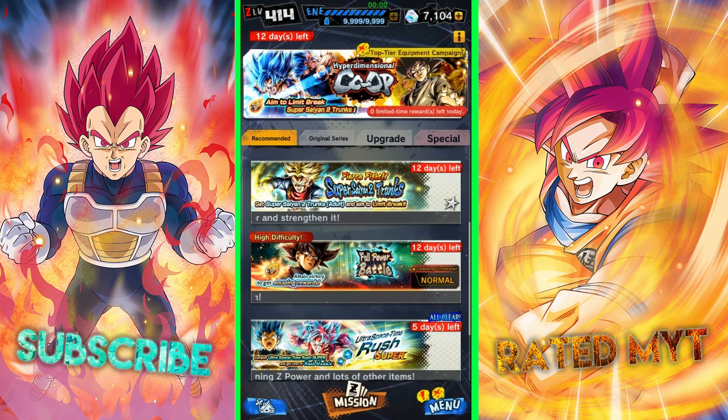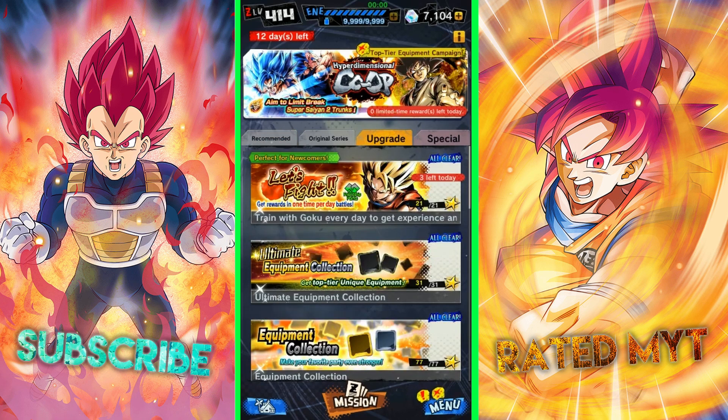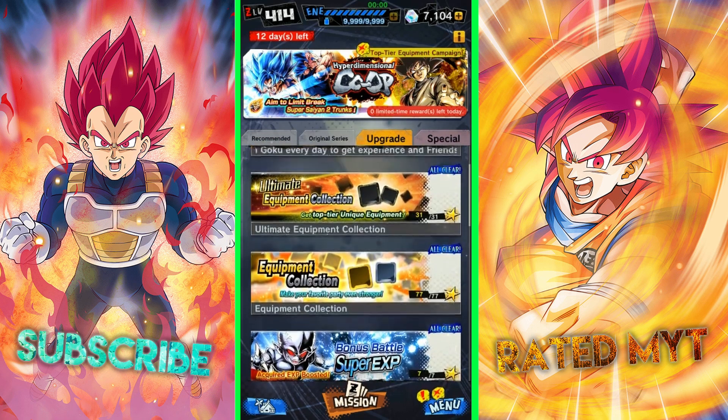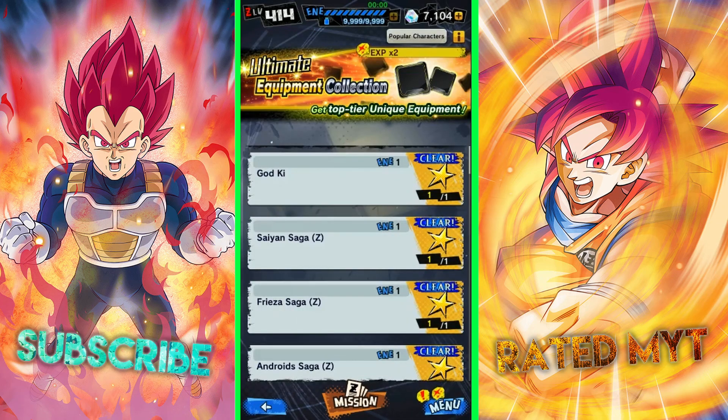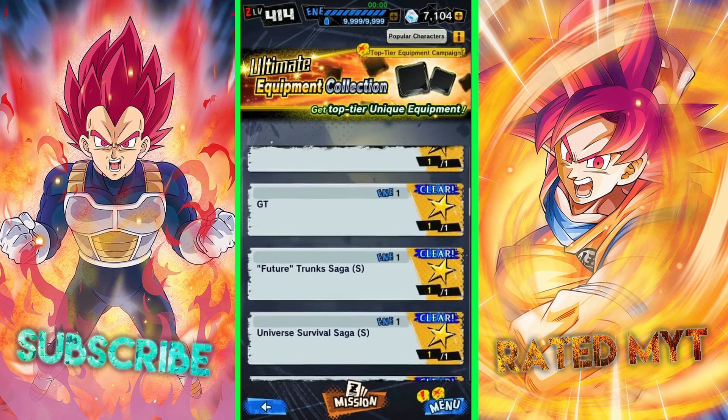Both the regular equipment selection and the ultimate equipment collection are great events to grab some powerful equipment. You can find some great equipment for any character on your team — for example, there is a specific unique equipment for LF Super Saiyan 4 Goku.